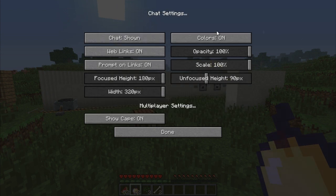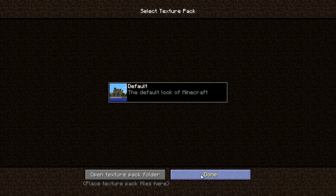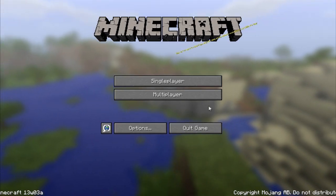In the multiplayer settings, there are so many more chat settings you can put on. You've got the width, the height, the unfocus height — I'm not sure what all this does, but you guys can experiment. Opacity, colors — most of this was already here, but some things have been newly added. Also, texture packs are here now without needing OptiFine — you can actually just put texture packs in through the normal options. The texture pack option has been moved from the old location into the main options settings.